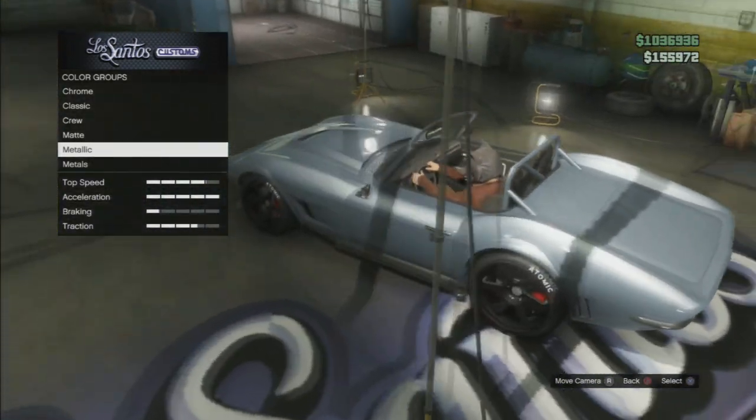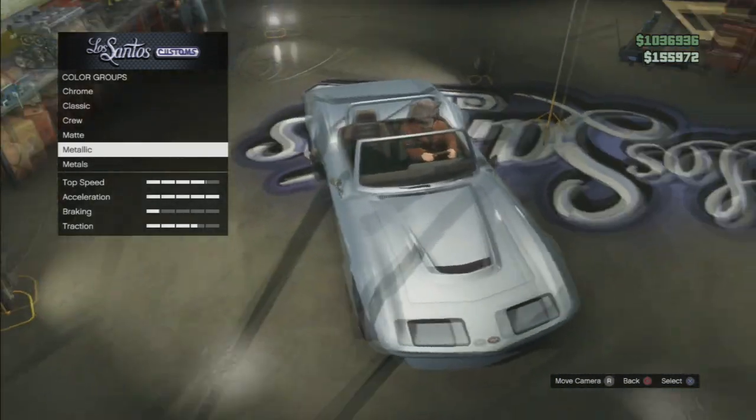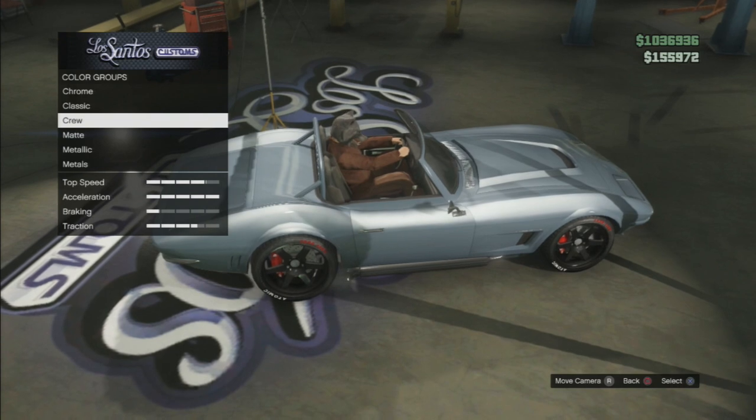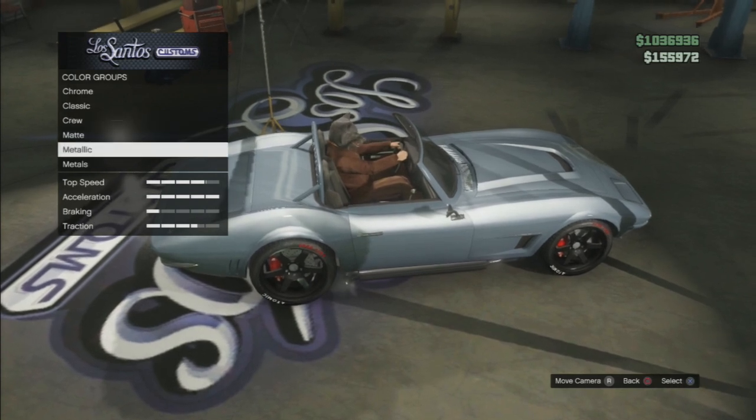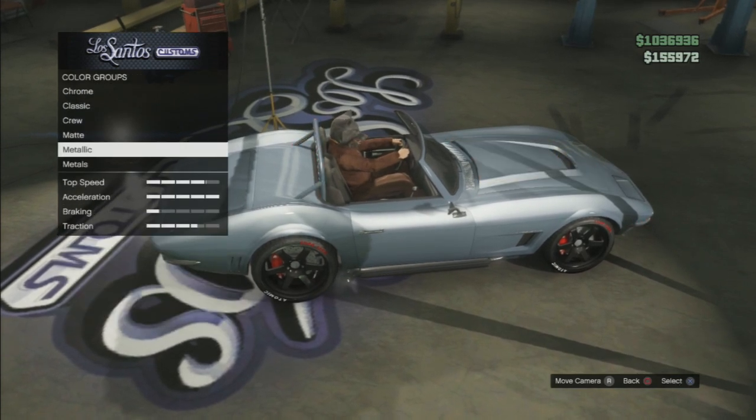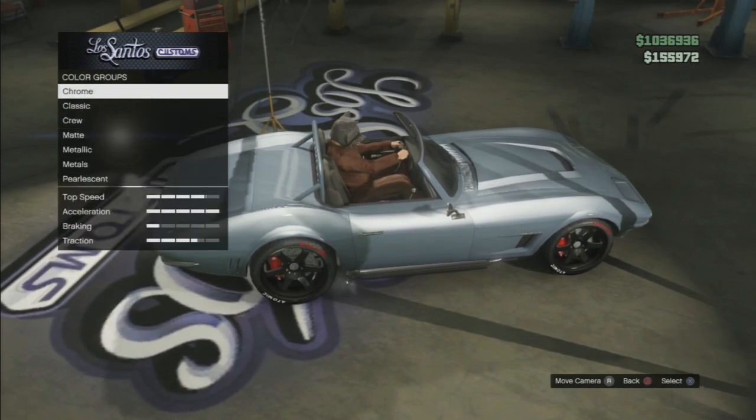That gets that platinum look we're looking for. It's really just the metallic shadow silver and the pro lesson ice white. You can do the same thing for the secondary color, or change it to something else — maybe black to match the tires.